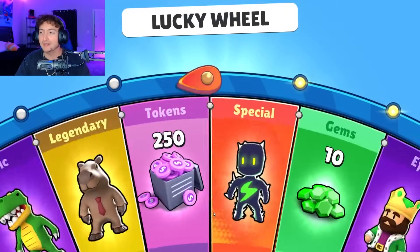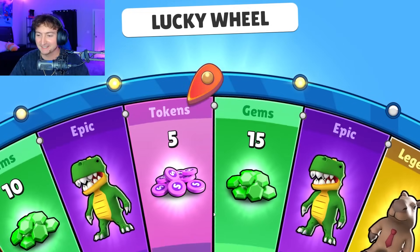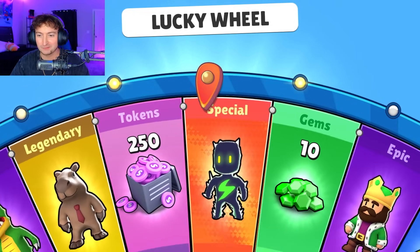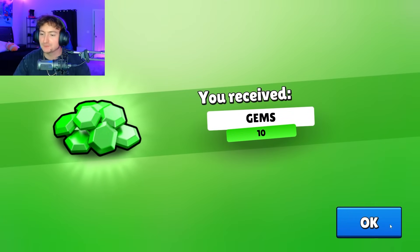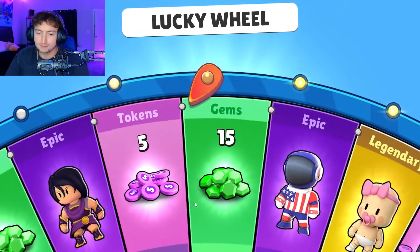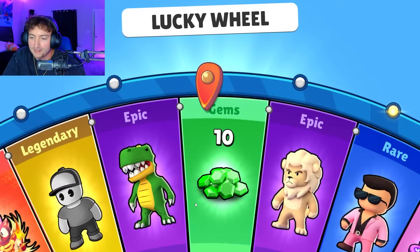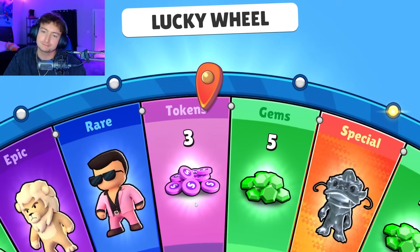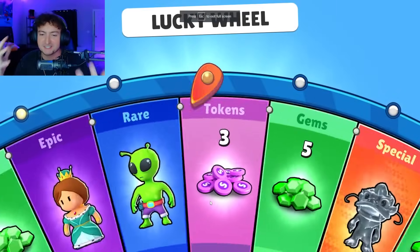I don't know if you guys can tell, but it's starting to get dark outside and you can tell my light is changing. That's how long we've been recording for. And every time, 10 gems after we think we're going to get the special. Spin 54. Give me an epic. Give me something to show me I'm not wasting my time. I'm manifesting this — it will happen today.